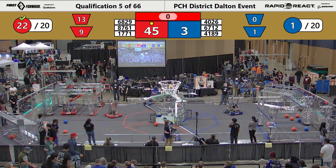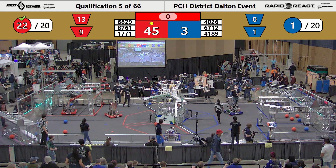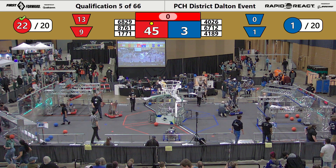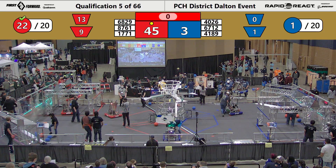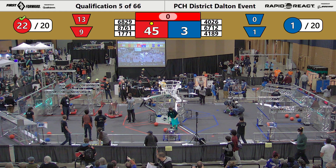You'll also see on the screen the upper hub and the lower hub telling you how many of those cargoes were actually scored or placed into the hubs. 13-13 in the upper and 9 in the lower for the Red Alliance. The Blue Alliance was able to get one of their pieces of cargo into the lower hub.